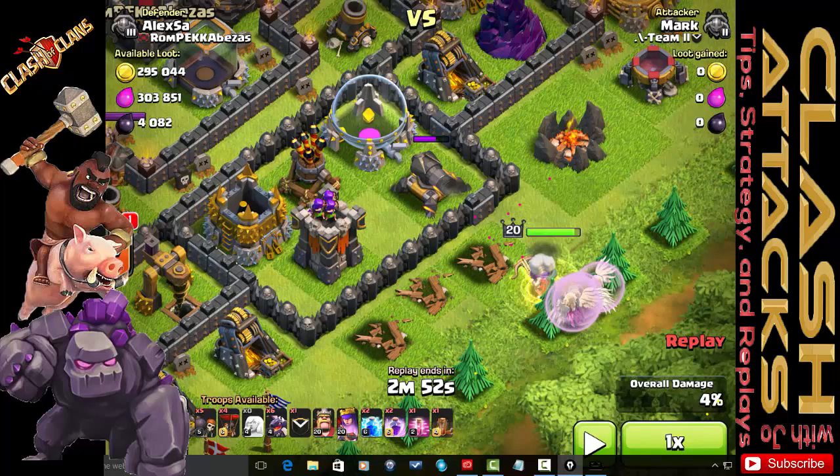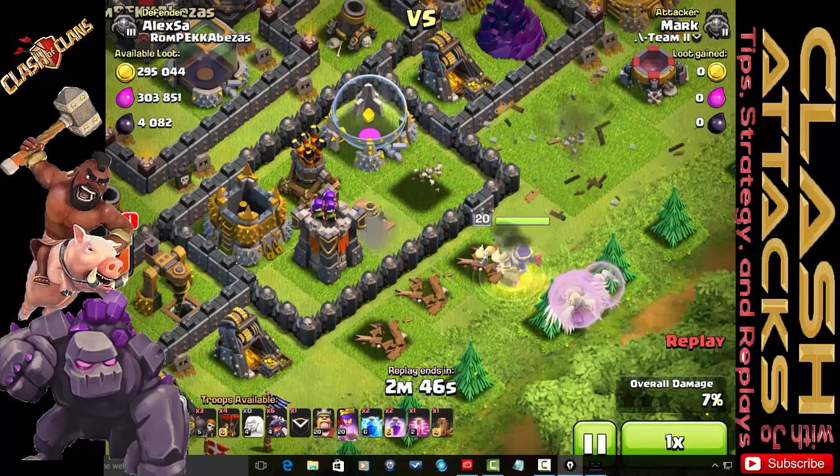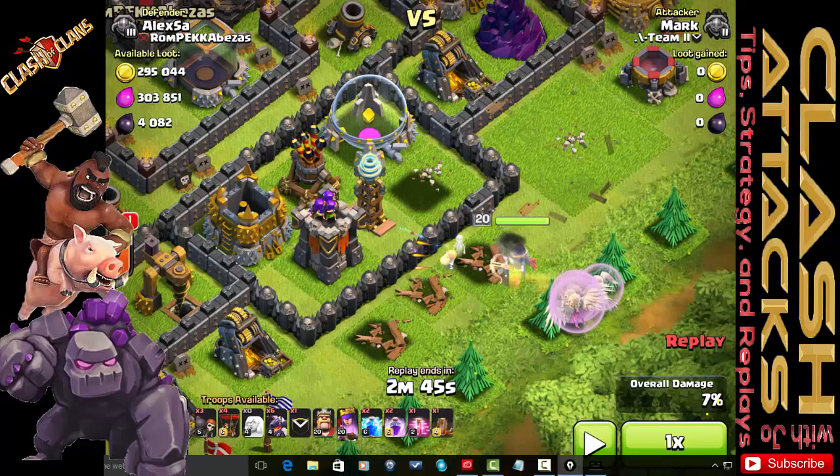She takes out the cannon and then the army camp. We pause — there's a hidden tesla pop-up in that empty compartment, but the queen has already started to engage the archer tower. The army camp itself is five tiles across, plus two more tiles here, making it seven tiles total. The queen's range is five tiles and her vision is eight tiles.